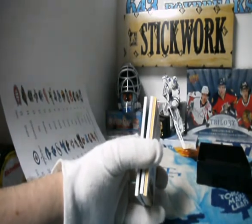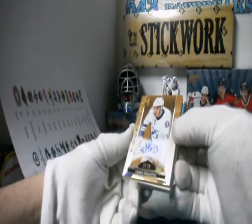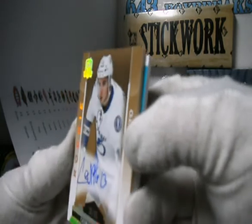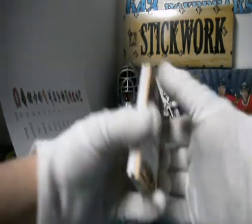Gold autograph! For Ruben and the Tampa Bay Lightning. No, it's not Joanne, but Cedric Paquette out of 25. A little tiny bit of wear on it.